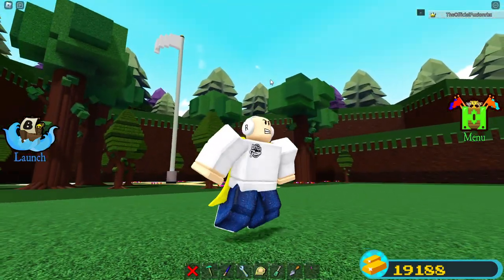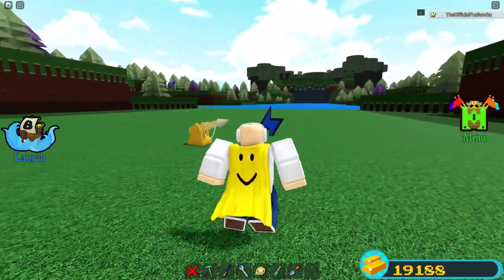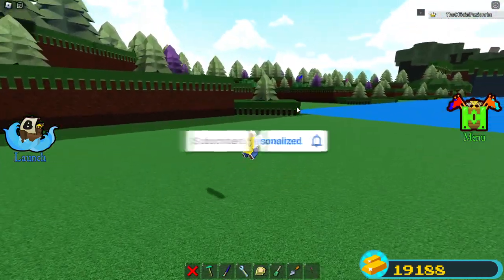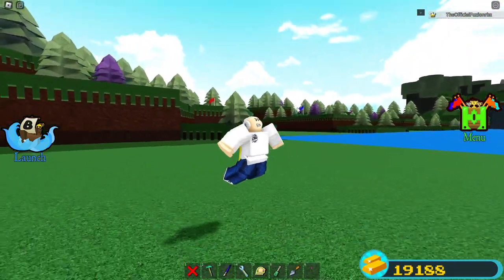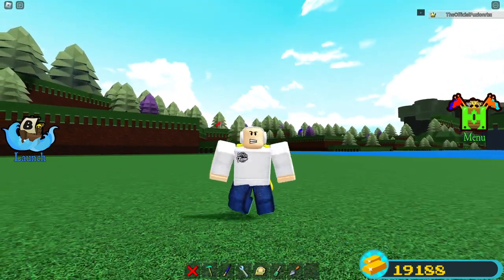You can literally move anything you want on the map, so have fun with it. This is one of the most fun things to do in Build a Boat right now — I had a blast. You can remove the water, remove the build plots, remove everything inside the game. If you enjoyed the video, make sure to like and subscribe, and I'll see you guys in the next one!